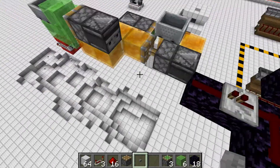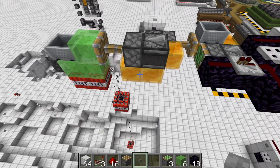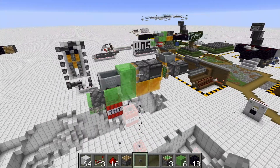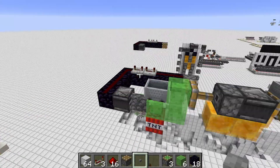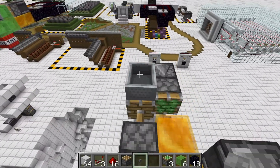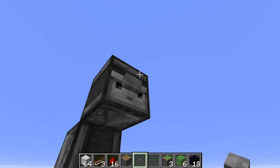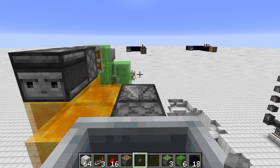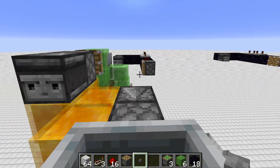So your TNT flying machine is done. If you want to use it, press the button and it'll go. You can sit in the minecart if you want. Once it reaches the end, the observer will detect it, activate this piston which activates the observer here, and send it back. Well, thank you so much for watching this tutorial. If you have any suggestions for tutorials, comment down below. Don't forget to like and subscribe!